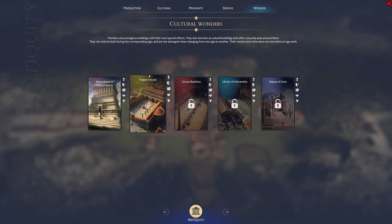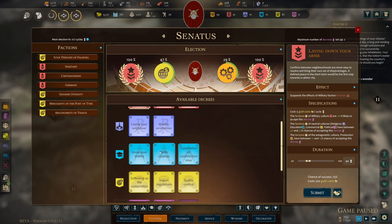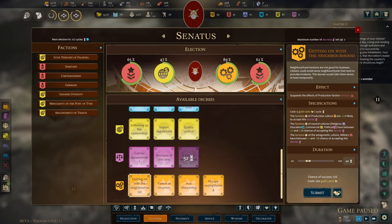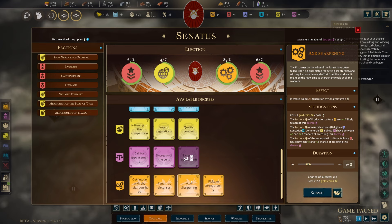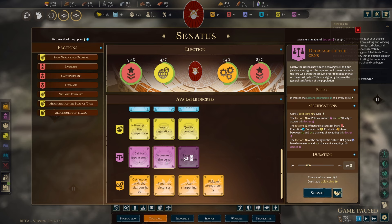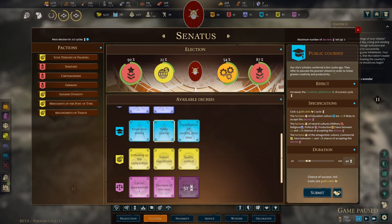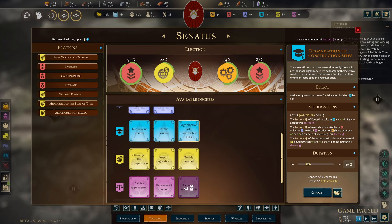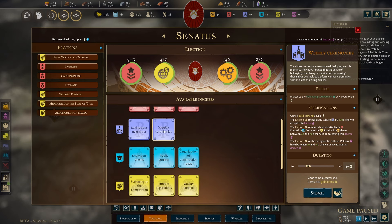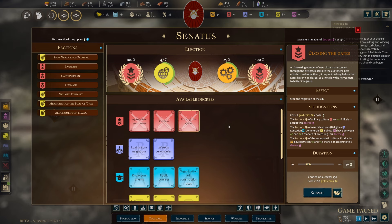I should check in the politics if there's anything else we should be doing. Increase health — no. Increase wood generation — no. Stone — no. Esteem — no. This is to sell. Creativity. Reduce construction cost — no, it's just for education buildings. So I don't really see anything good for us at this point.